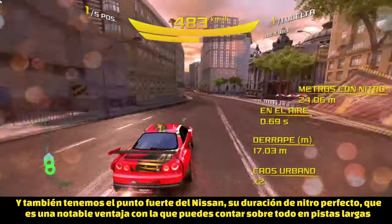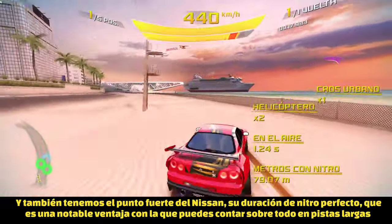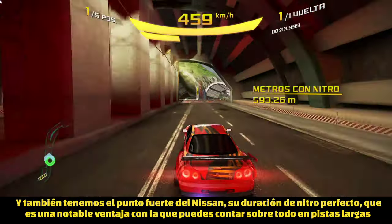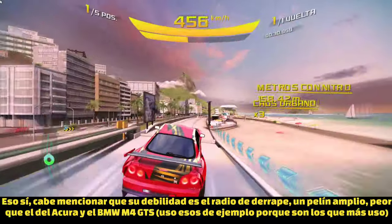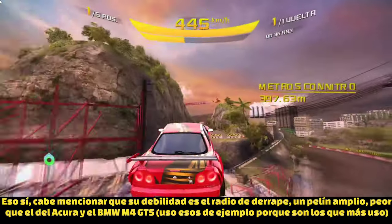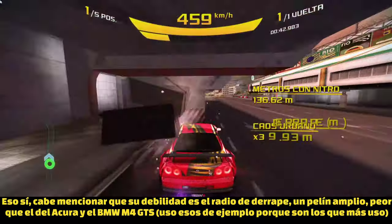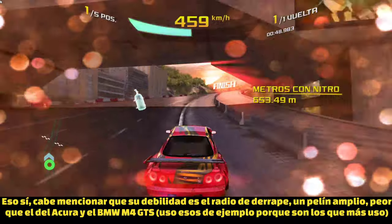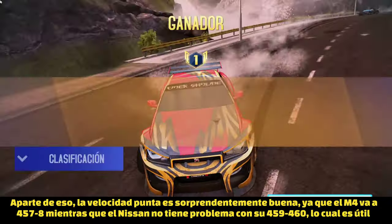This car's strongest point is the perfect nitro duration, which is basically the best among world B-class cars. That's a huge strong point to keep in mind, especially on long tracks where perfect nitro duration is a really useful feature. The drift radius is its main downside — it's a bit wide, not as tight as the Acura NSX GT3 EVO or the BMW M4 GTS.